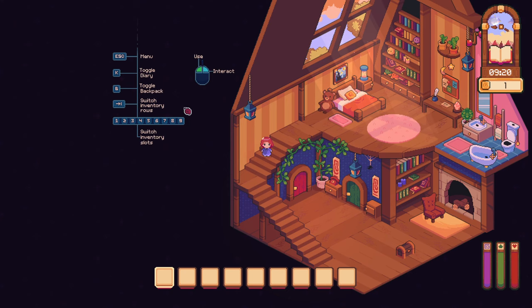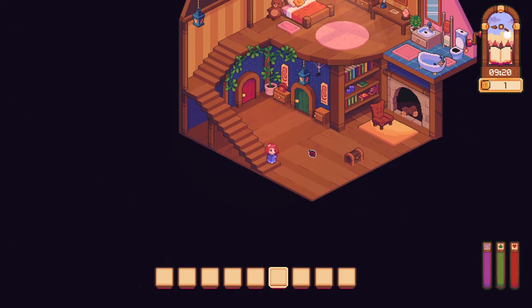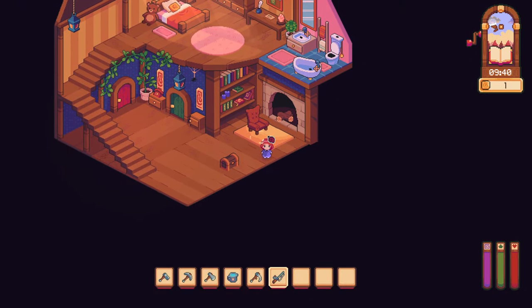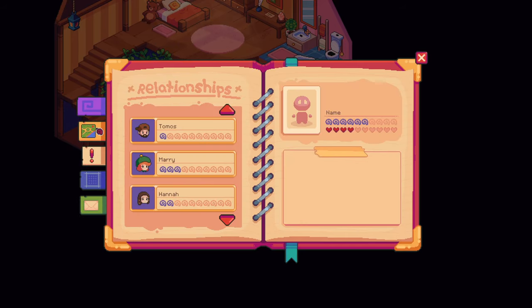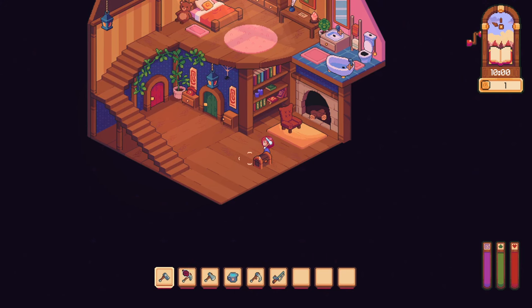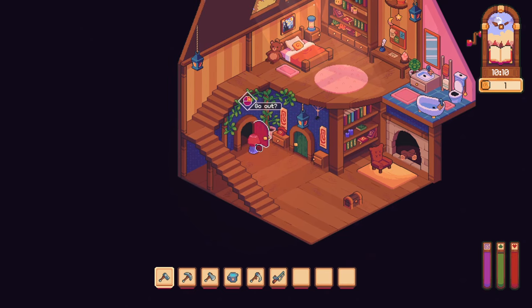Looks like inventory slots: one, two, three, four — yep. Farming tools. Can I switch them? How do we get to our inventory? I'll just have to be fine with how this is laid out. Someone could make a basement here — okay, that's a door to nowhere.